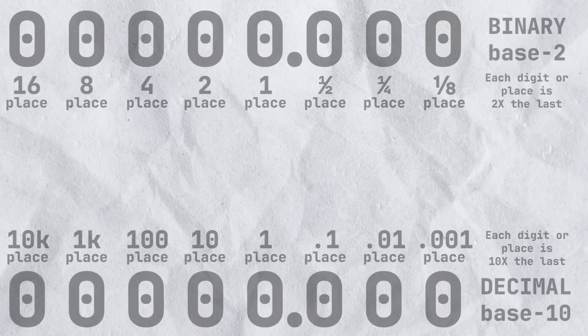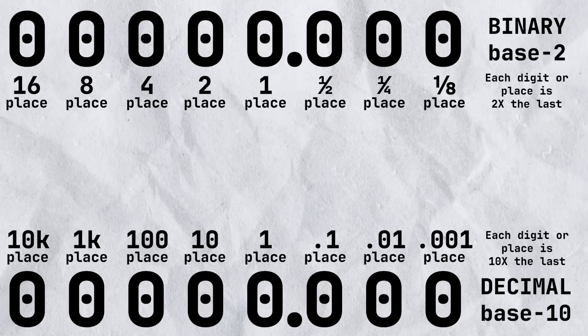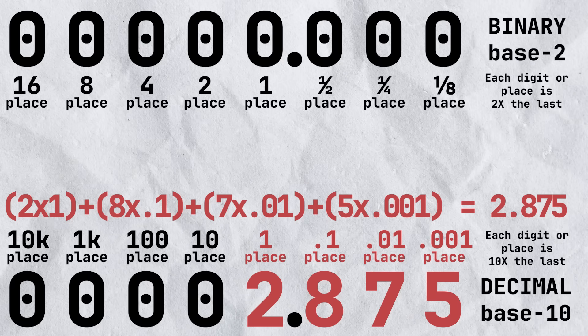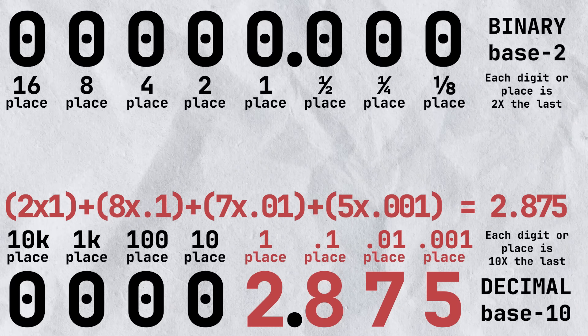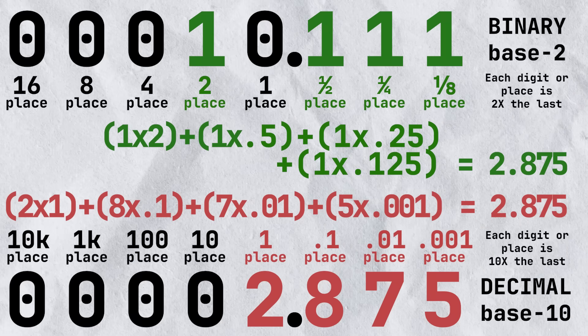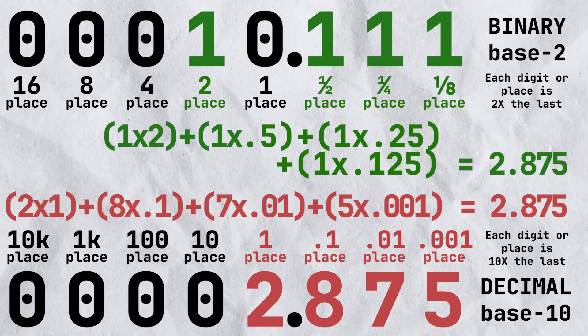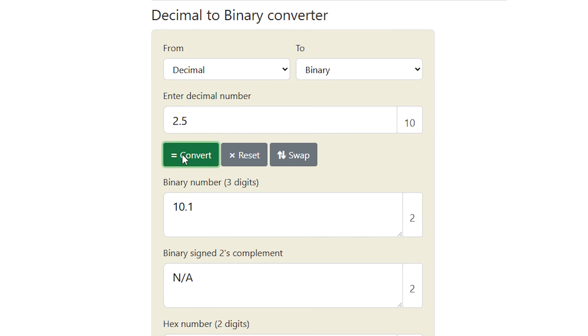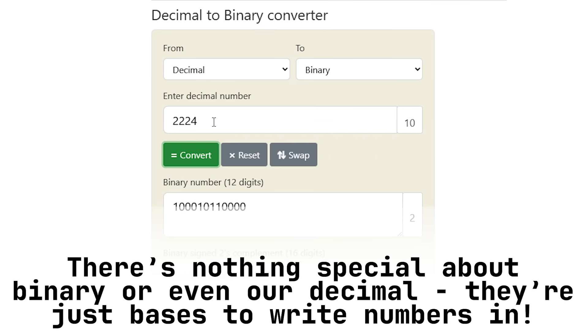Well, it's actually just the same, extended past the decimal point. We write parts of whole numbers the same way we write multiples of them. When we write 2.875, we really mean 2×1 plus 8×0.1 plus 7×0.01 plus 5×0.001. In binary it's the same: 2×1 plus 1×0.5 plus 1×0.25 plus 1×0.125 — the same, just in a different base. You can see that just like the decimal base 10 system, binary base 2 can represent numbers just the same. Two ways to represent the same numeric concept.